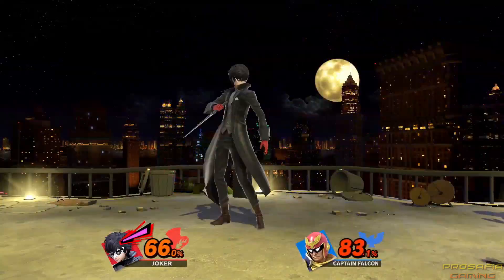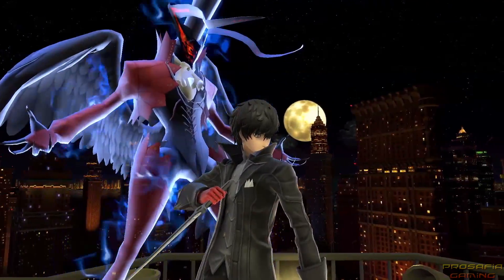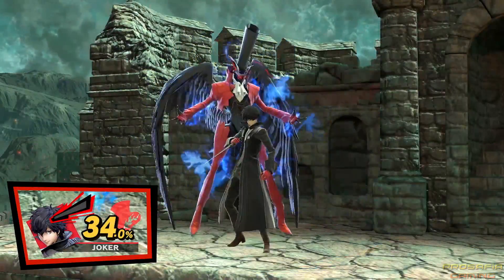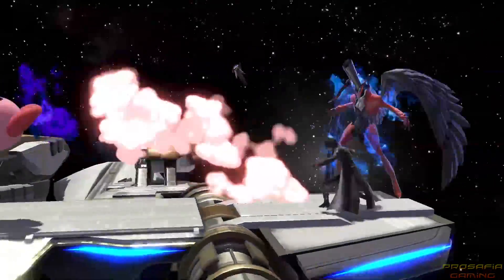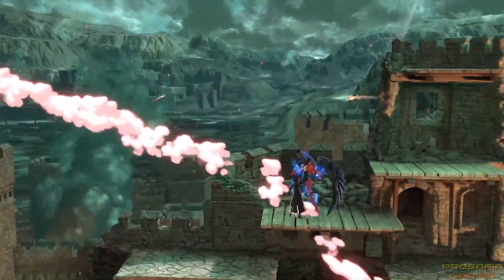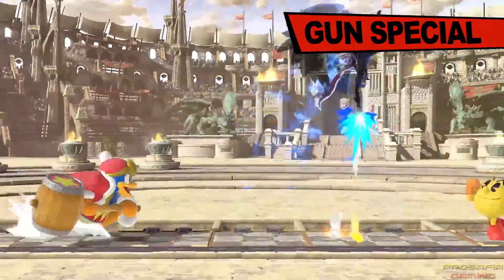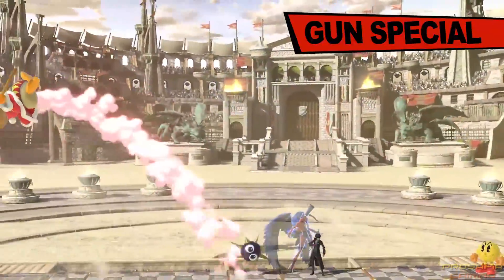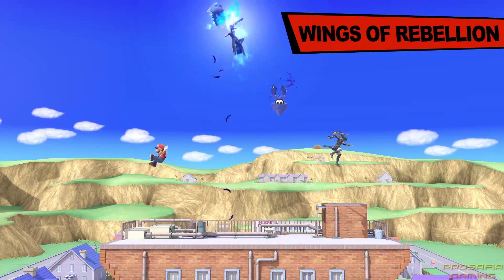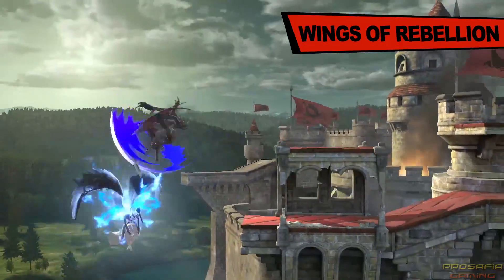Once his Rebellion Gauge is full, he'll unmask and summon a manifestation of his persona, Arsene. Until the Gauge runs out, Arsene will assist Joker in a powerful way. With his Persona at his side, Joker can deal additional damage with each attack, and his special moves will change. His Neutral Special upgrades to Gun Special — it handles the same as before, only now you'll fire three bullets per shot. His Up Special transforms into Wings of Rebellion. Using Arsene's wings, you'll swiftly rise up. While this move won't deal damage, it will make you invincible for a time — so have a safe flight.